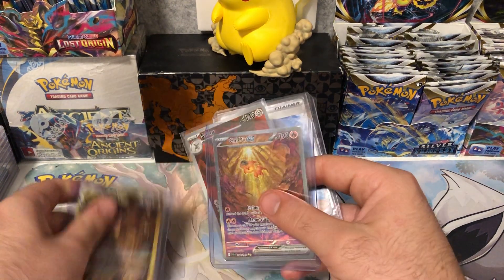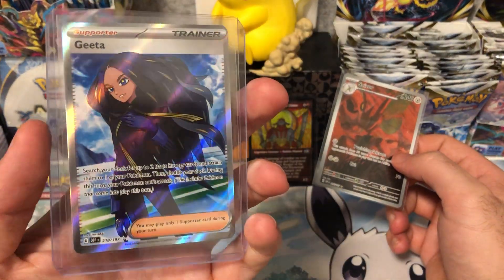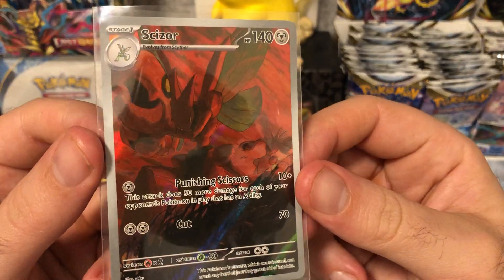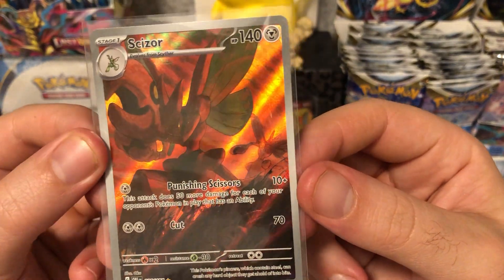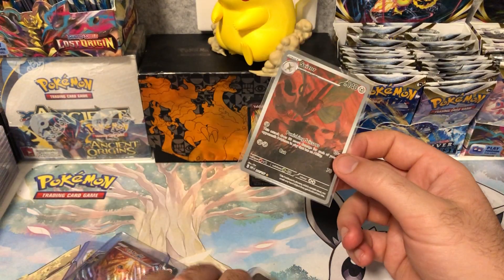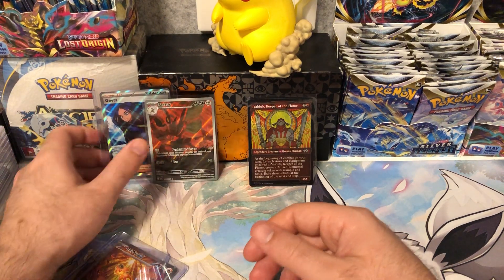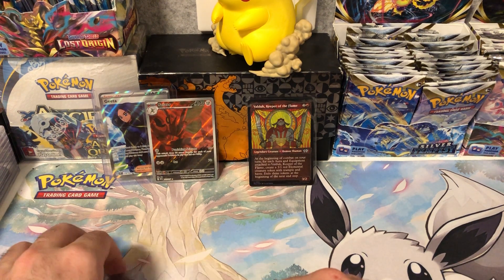From my prize packs for coming second, I got this full art Gita. That's going in the collection from Obsidian Flames, and another Scizor. This is a really cool looking card — they look like they're fighting each other in combat, but the art style looks like it's been hand painted. Really awesome illustration. I love these illustration rare Pokemon. I'm not going to do a master set of any of these, I just don't really find it enjoyable opening up packs and trying to complete master sets, especially when you see the prices tank so quickly.